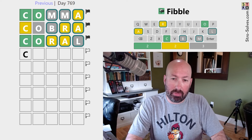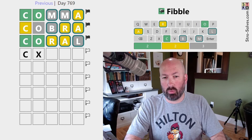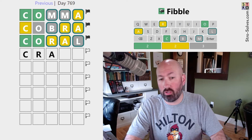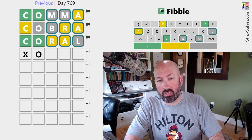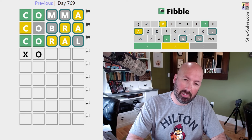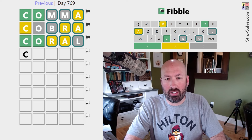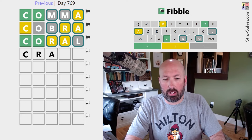Either there's a C at the beginning and no O — in which case we could do CRA with no O — otherwise the O is second and there's a C somewhere else, which is getting harder to do. So I'm thinking C, no O. C, R, A, something. How about CRANE?